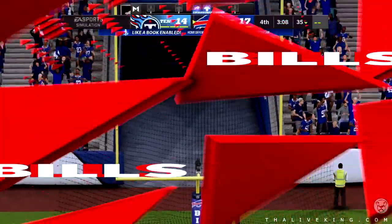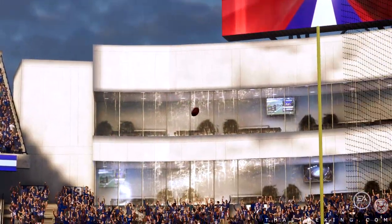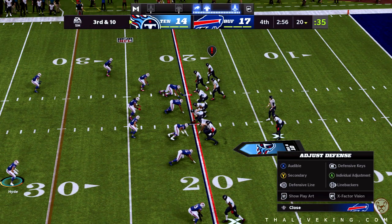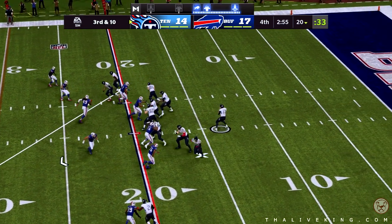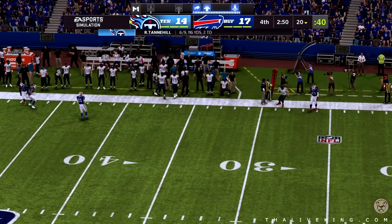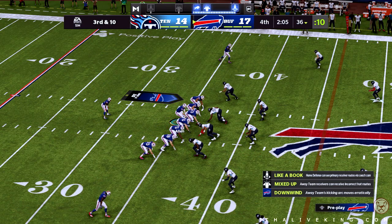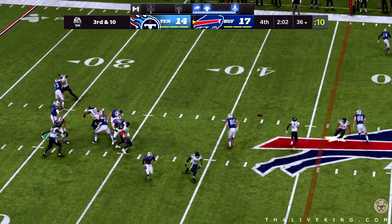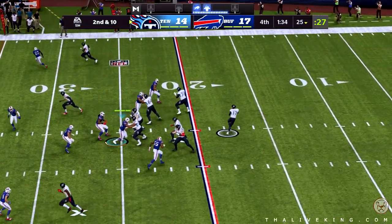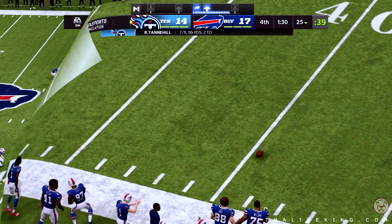The kick by Bass is good, and the Bills have taken the lead here in the fourth. It's third down — an important play, third and ten — and I would expect pressure here. Tannehill throwing on third down — and now another one thrown incomplete, play before the two-minute warning. Allen throwing on third — and that throw going to be incomplete as well. Titans moving quickly in the hurry up, and his throw is going to be incomplete.